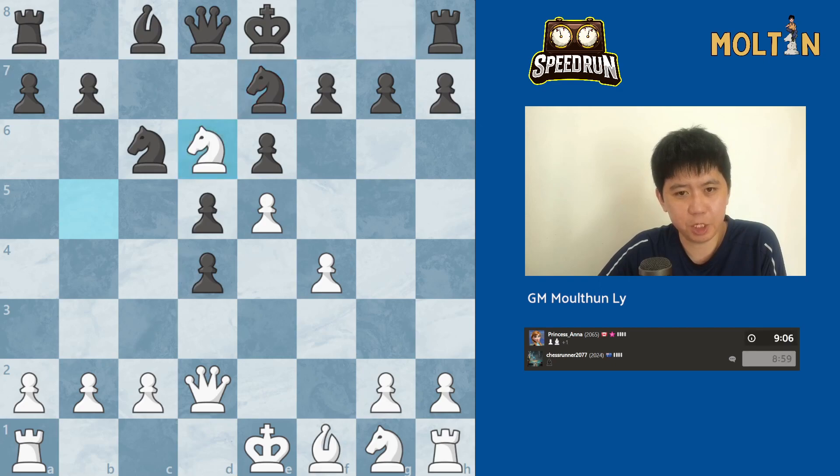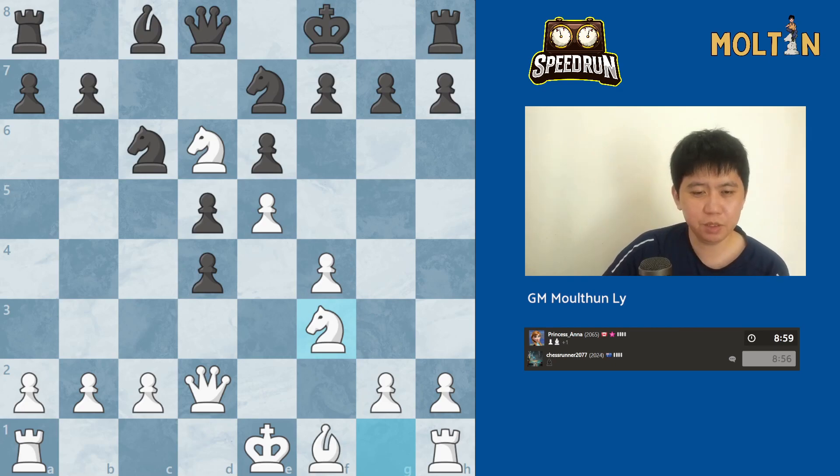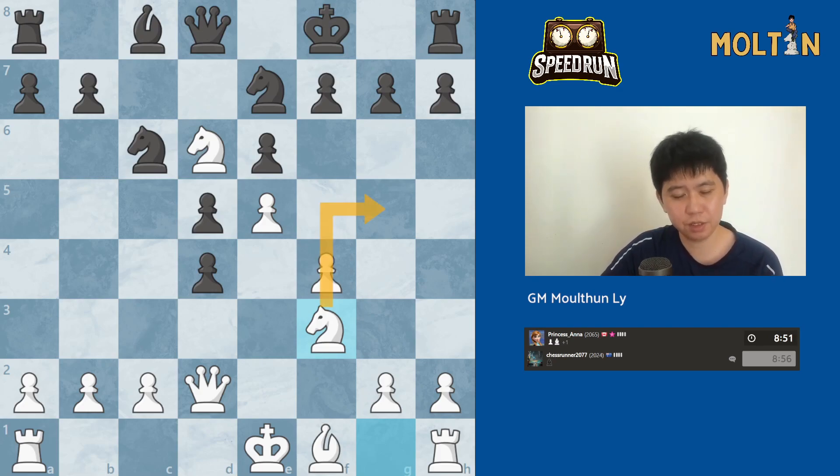I think we just play knight check in this position, force the king to go to f8, and play knight to f3. It's just very easy to play as white and gives you a very pleasant position. Now knight g5 is also a threat. If knight f5, we can just take it and black has many many double pawns to worry about.